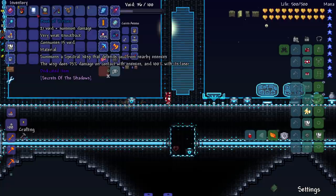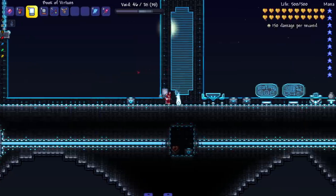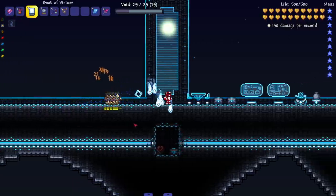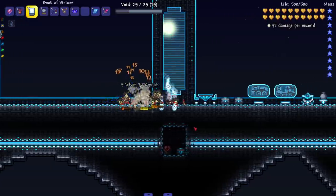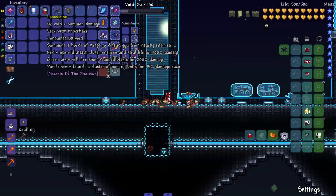Next up, Book of Virtues — shout out to my Binding of Isaac players, and specifically Bethany. Summons a special wisp that defends you from nearby enemies: the wisp does 75 damage on contact and 100 with its laser. Let's bring in a bunch of them — this is legit an Isaac run right here. Brings out some zombies: it attacks normally and can also do contact damage — nice little combo.